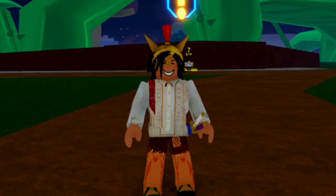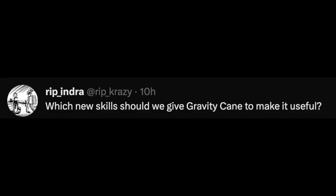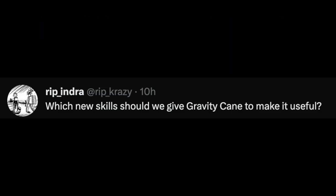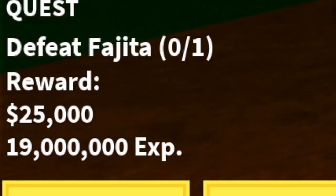Hi guys, just a quick update on the game. Do you remember this post from Rip Indra about sword reworks? It turns out they will be reworking, or maybe adding a new skill, for a possible Gravity Cane v2. To get the Gravity Cane or this sword, you need to defeat a boss called Fajita.